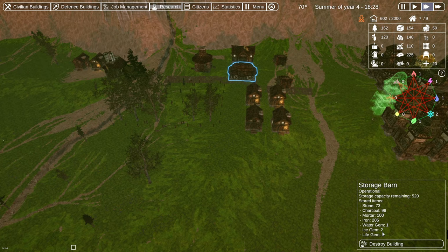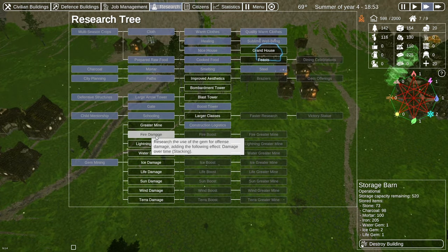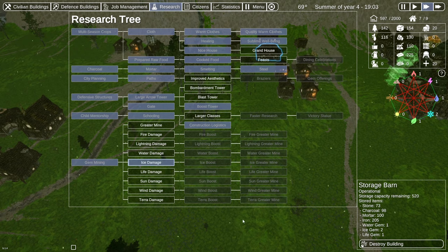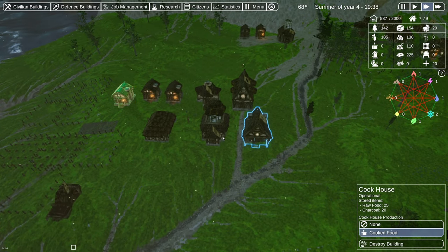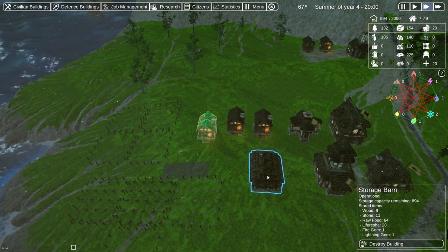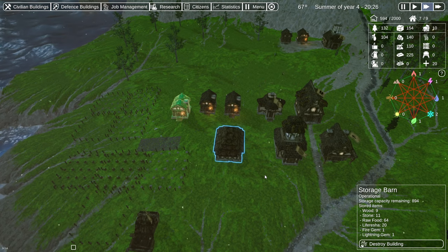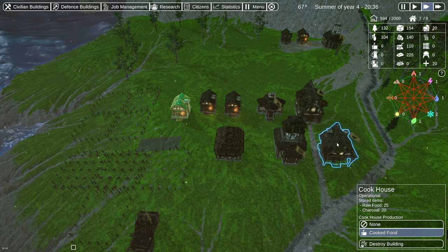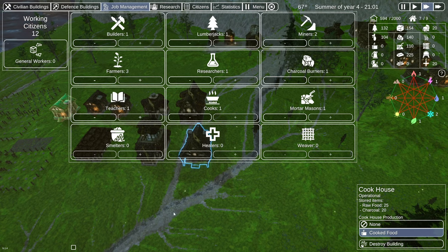Let's check our inventory. Charcoal is doing good. We've got two ice gems — maybe that's the first research we do. Gem mining is done, so let's do ice — we have two ice gems. Our cookhouse is done! Let's actually take our last worker and put them in the cookhouse, and figure that the farmers will have extra time to do some resource hauling. We'll go with no general workers for a season or two and see how that works.